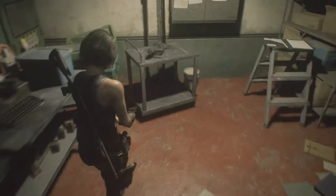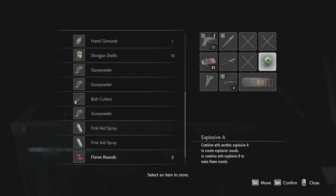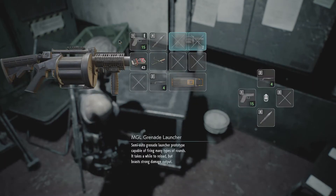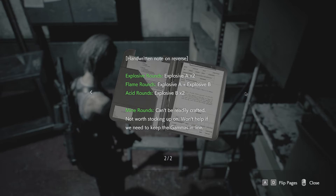This is a save room — the good old save theme! This is a slightly different one. I'll pick that up but keep my shotgun for now. This is kind of like a gun shop — a reference from Resident Evil 2. There's a note: 'Thank you for purchasing the grenade launcher; we made special adjustments to ensure compatibility with a variety of ammo types. This refurbished model's chamber needs to be manually cycled between shots.' Explosive A makes normal explosive rounds, A plus B makes flame rounds, and B plus B makes acid rounds. No freeze rounds though.